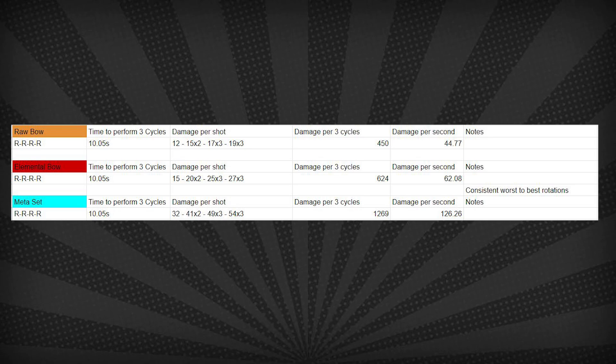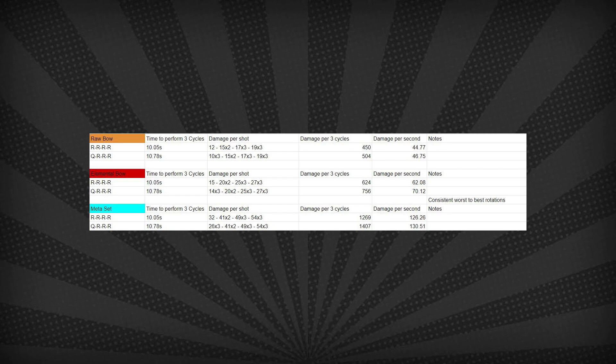Quick Shot into 3 Rapids takes a little bit longer at 10.8 seconds for 3 cycles. The Quick Shot is a little bit longer to start up compared to the 4 Rapids. So with raw bow we get 46.75 DPS, elemental bow is 70.1, and the full meta set is 130.51 DPS. You can see that the Quick Shot is still a great way to start engagement, as Rapid ones are pretty much useless. Quick Shot also lets you regen stamina while you're using it, so it's much more efficient to start with this.